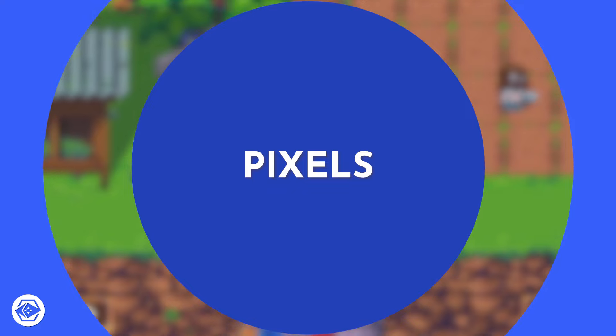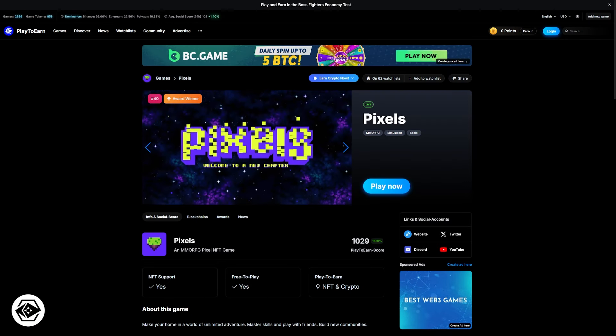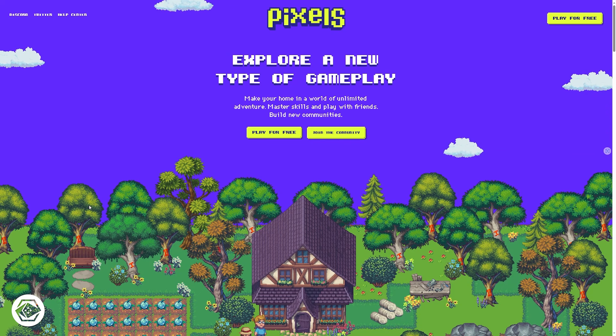The next game on our list is Pixels. Pixels is an adventure MMORPG being built on Ronin. It is a game where you can build your own pixelated world with unlimited possibilities — a platform where you can create games that integrate digital collectibles. You can use existing IP or create your own original characters and items. You can also earn rewards and tokens by playing and participating in the community. The gameplay is very diverse and fun — you can make your home in a world of unlimited adventure, master skills, play with friends, and build new communities. One feature is that you can give life to your land by managing crops and raising animals.